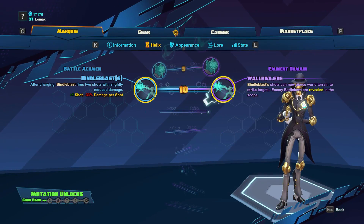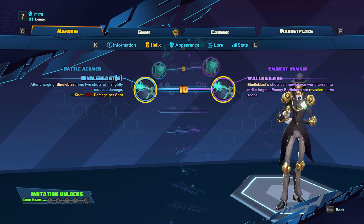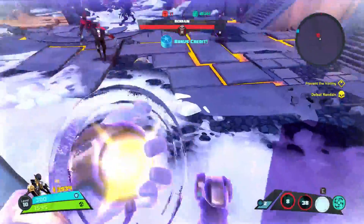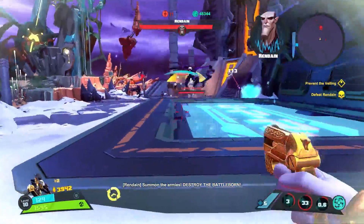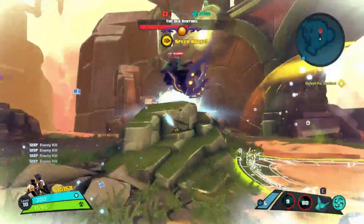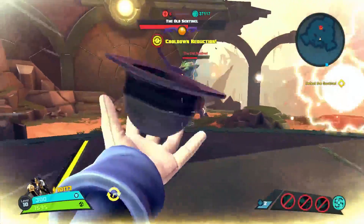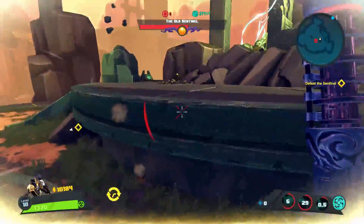Finally at level 10, we're going to get two skills that buff Bindelblast: Bindelblasts and Wallhacks.exe. Bindelblasts is going to give Bindelblast an extra shot at the cost of reduced damage per shot — overall this will be a 33% increase in total damage if you are able to land both shots. Wallhacks.exe is going to allow Bindelblast to shoot through terrain and reveal invisible enemies through the scope when you aim down your sights. I really like this skill on PvP maps where enemy players can run behind a wall to dodge your ult, as it pretty much eliminates that.